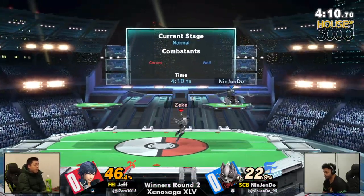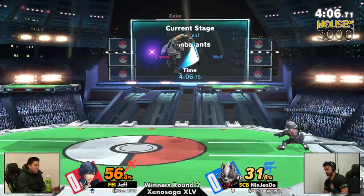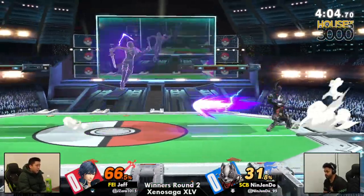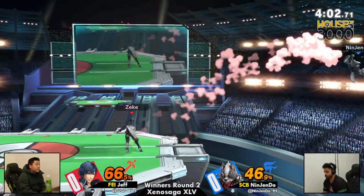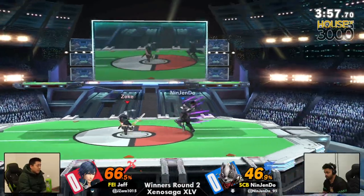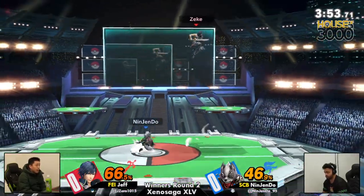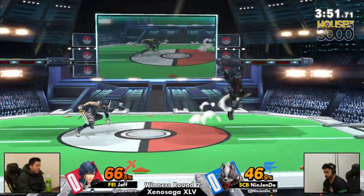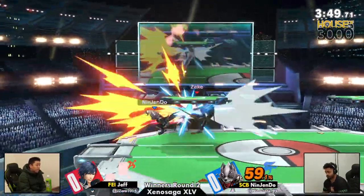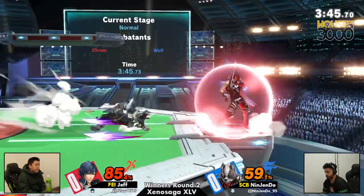Wolf is very susceptible to two-framing because of the way his side-B and up-B work. You saw Corrin land a down tilt onto the recovery, which caused Wolf to lose his jump. Right now it looks very even — both players are just throwing out moves to see who's going to come in first, using aerials as base coverage from the top.